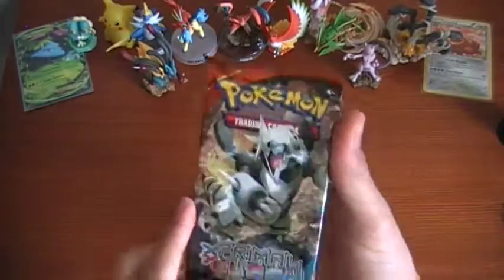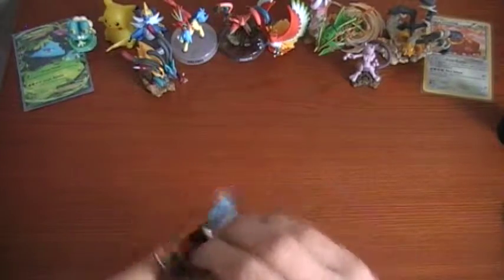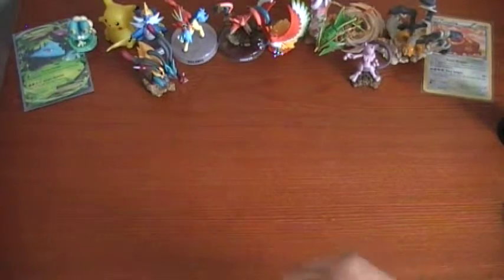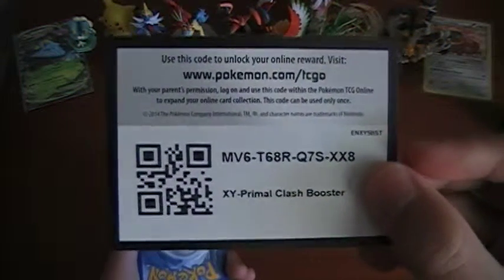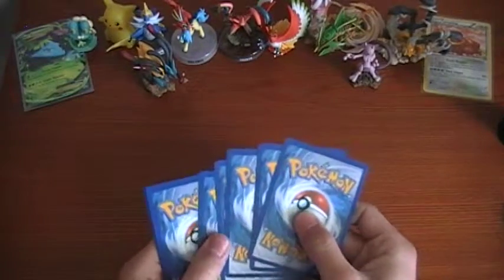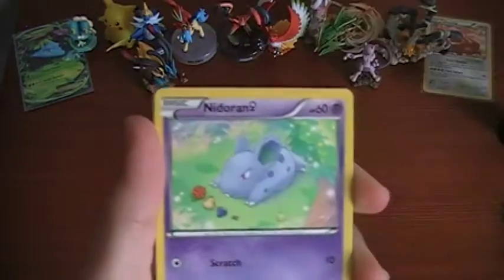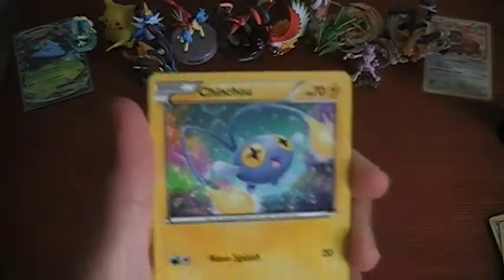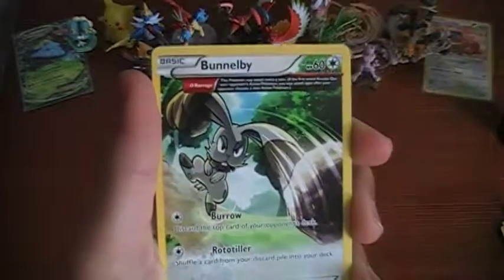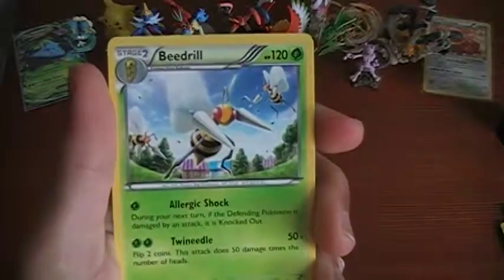On to the Primal Clash — the only thing that might have something good in it. There's the code card for you guys. We got a Tentacool, Nidoran, Tynamo, Chinchou, Horsea, Electrike, Bunnelby, Marshtomp, a Reverse Holo Shield Energy, and our rare is a Beedrill.